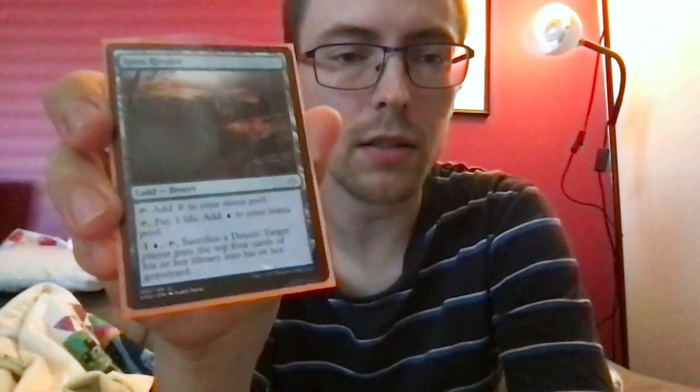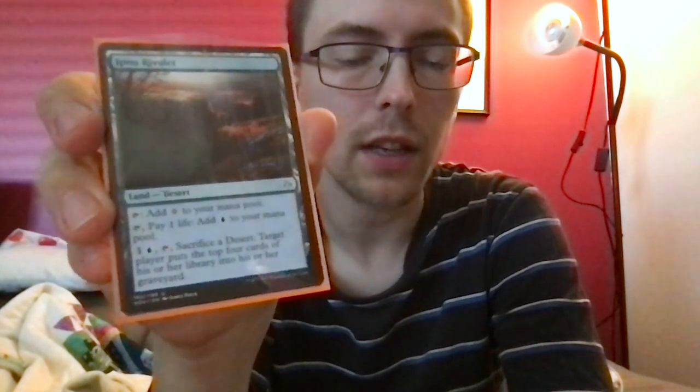The blue ruins taps for colorless, tap and pay one life to add blue. One and a blue, tap, sacrifice a desert, and target player mills four. This deck doesn't have that much graveyard shenanigans, but it's probably more value to mill yourself than to mill someone else.